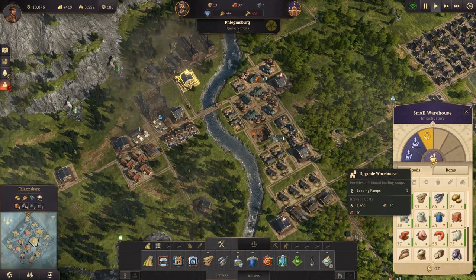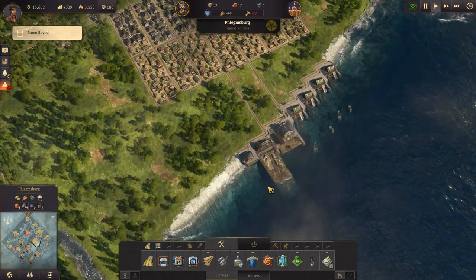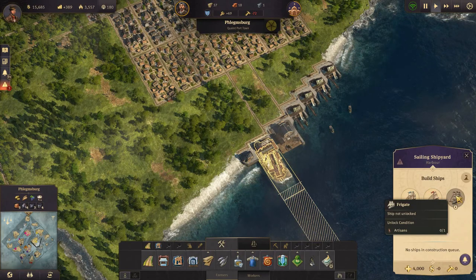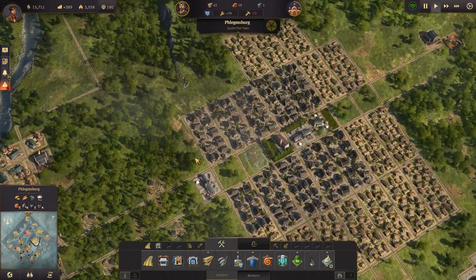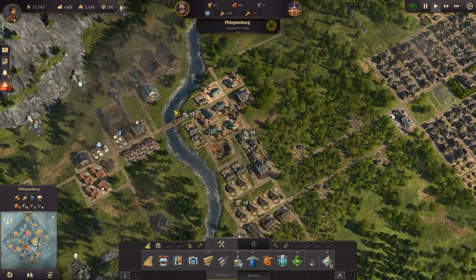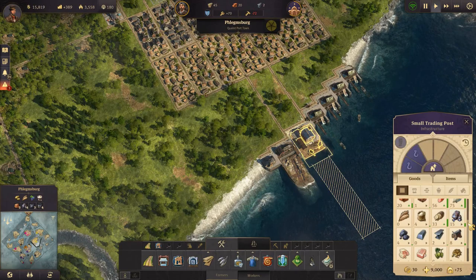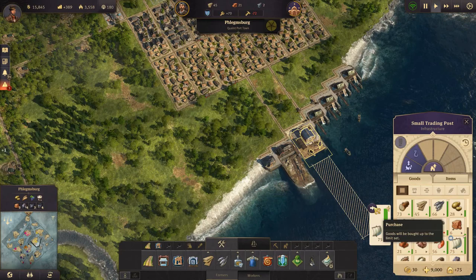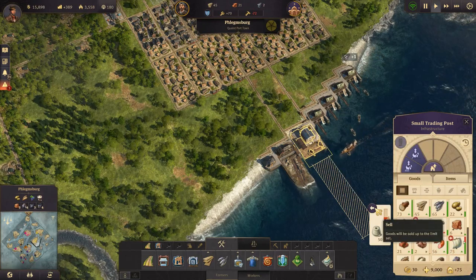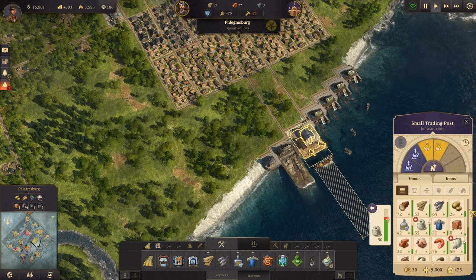Should we upgrade this warehouse? I think we should. Let's see how many cannons we have - we can build a gunboat now which takes seven cannons. The frigates take artisans, which we are working to unlock with soap and the school. How much iron do we have? A few. There's something we want to sell - let's sell if we have more than 50. And anything else? Not right now I think.